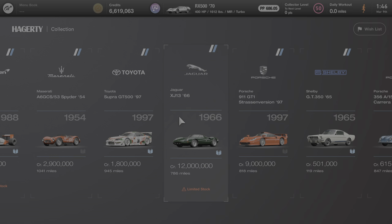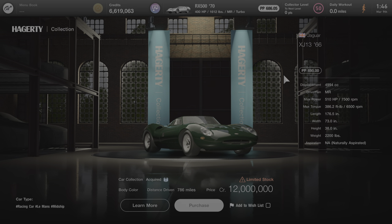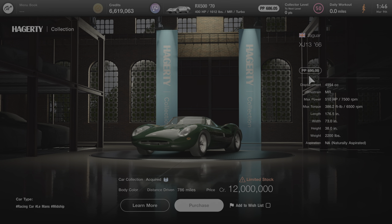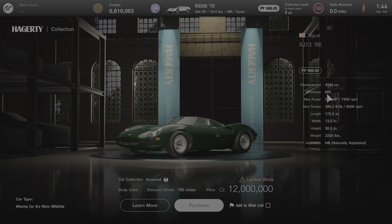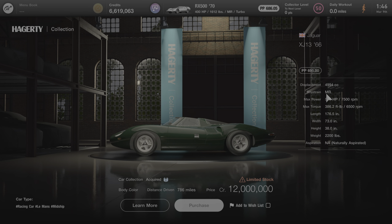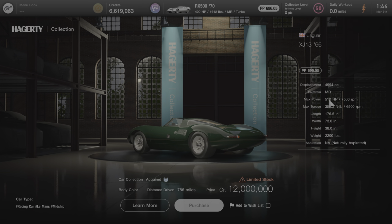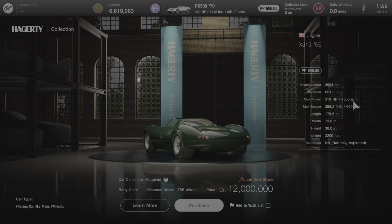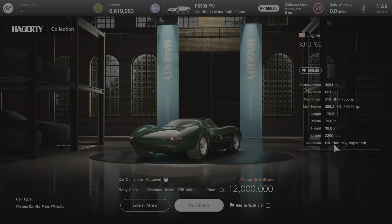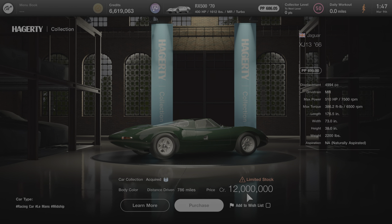We're going to click on this car and learn all about it. Here are all the statistics off to the right. It comes stock with 695 performance points. It's an MR drivetrain, meaning the engine is placed in the middle of the car and the rear wheels drive the car. There's 510 horsepower at 7,500 RPM, the weight is 2,200 pounds, and the engine is naturally aspirated. To purchase this car you'll need 12 million credits.